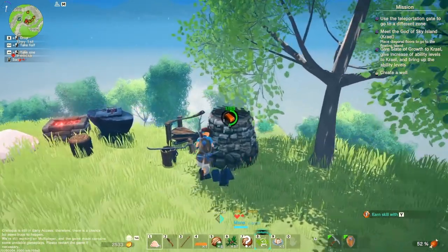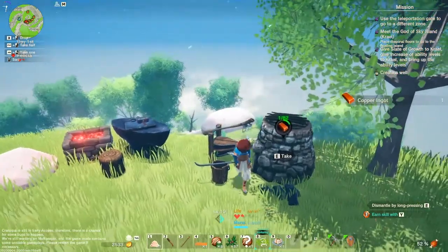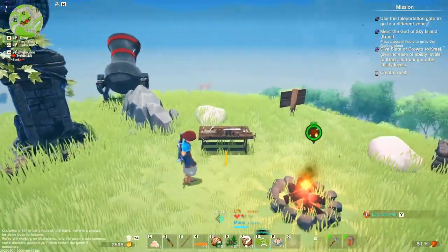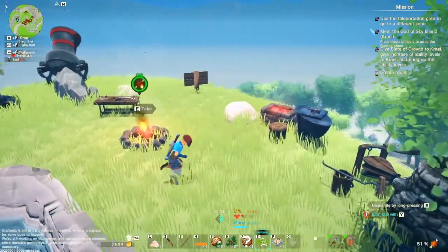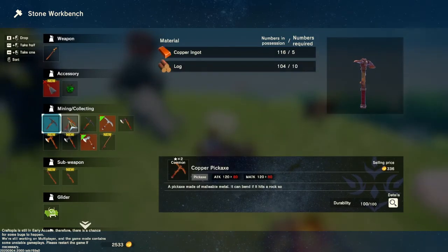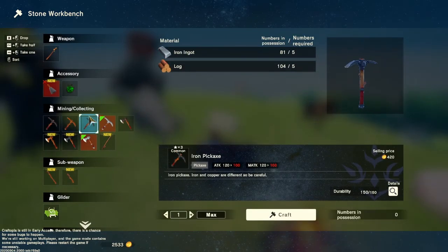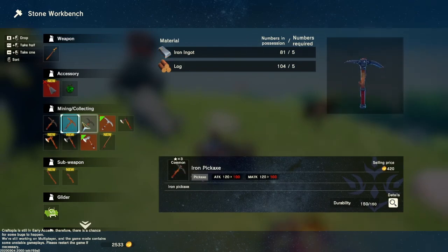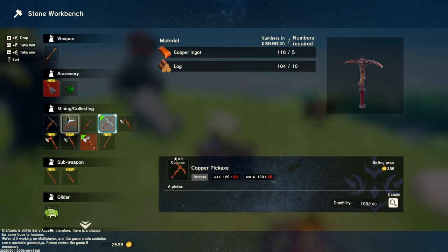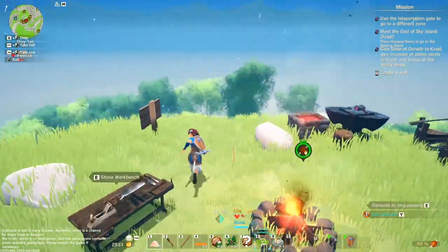Basically you can do exactly the same thing for iron and silver as well. So that's basically what it is to it. The main thing is to have the right pickaxe. You start off with a stone one, then silver might require like a tier 3 pickaxe, so you have to really have a decent tier pickaxe to be able to get what you need.